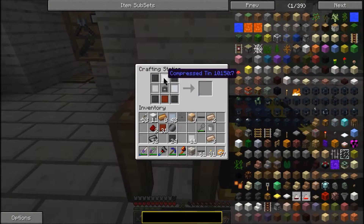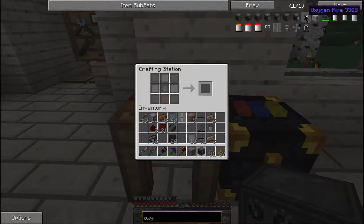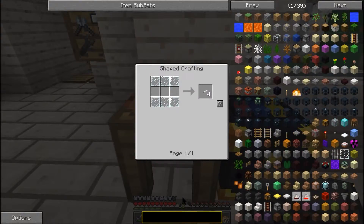Wait — okay, that's aluminum. That is aluminum. Bam, oxygen compressor. Now we need oxygen pipes, which is just glass panes, so we'll have to go grab some glass.